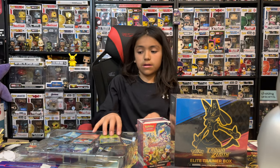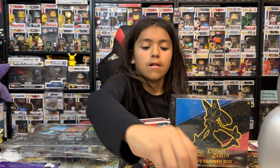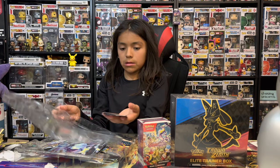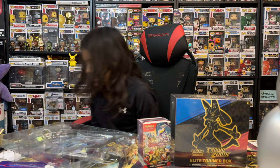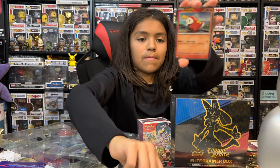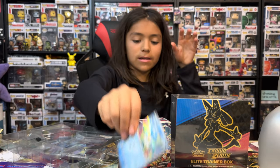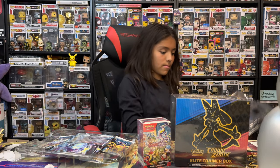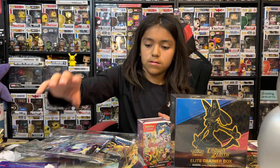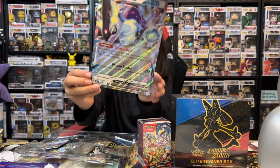You get a pin of Fuecoco. Then the three promo cards — first one is Sprigatito, here's the code, and then Quaxly. And then you get this super cool Miraidon EX big foil card.